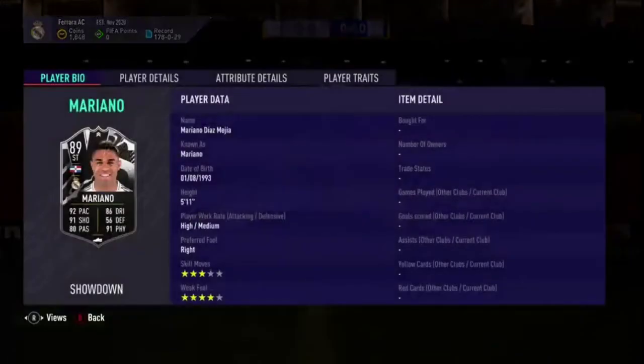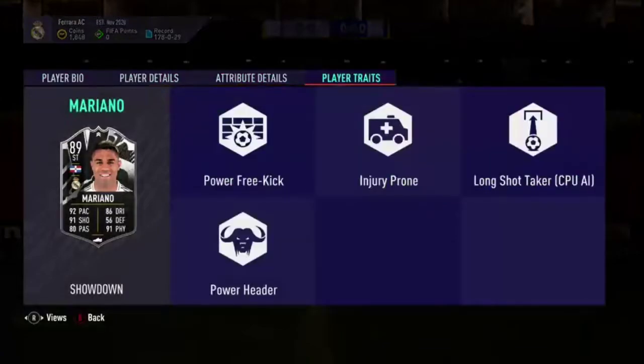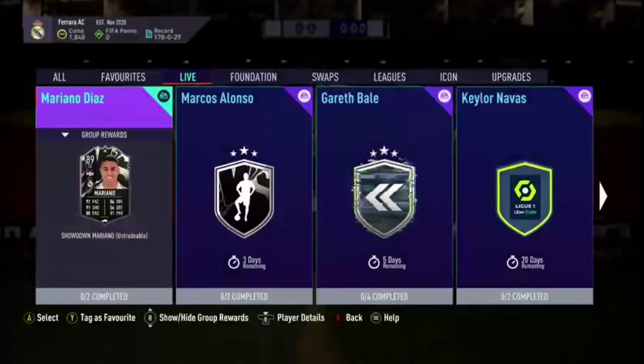This card looks quite good: three-star, four-star, high/medium work rates, good pace, good shooting, good physical, decent dribbling, decent passing. Traits include power free kick, power header, and injury prone — which obviously sucks.